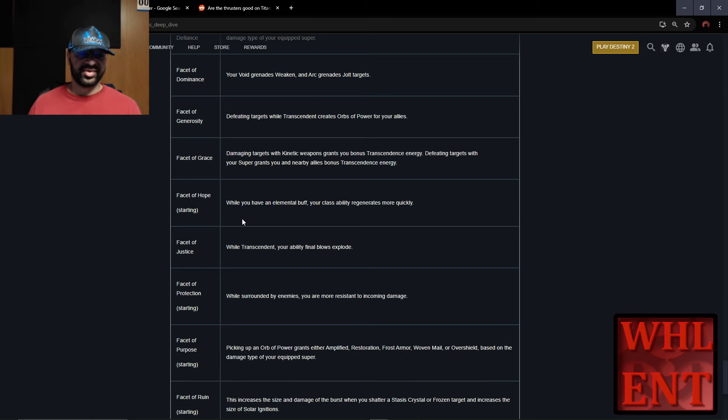Next up, we've got the Facet of Hope. It says: while you have an elemental buff, your class ability regenerates more quickly. We're going to have elemental buffs quite often because we're going to be picking up a lot of Orbs of Power, and those orbs are going to give us an elemental buff. We're going to have one up pretty much at all times, hopefully.